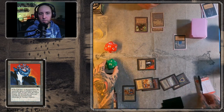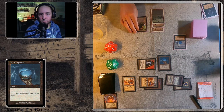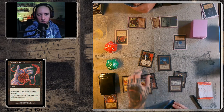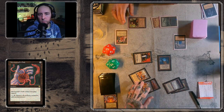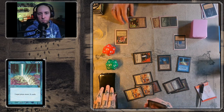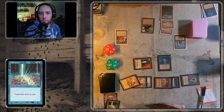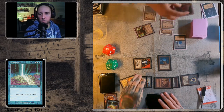Attacking with Su-Chi. An Icy Manipulator. Goethe casting a Nevinyrral's Disk — that's a good card here. Let's see if there's any Disenchant from Kalle. Tapping five mana, then six mana. A Braingeyser before the Disk goes off — that's a good way to get some card advantage, because it looks like that Disk is going to clear the table. The Disk is activated.